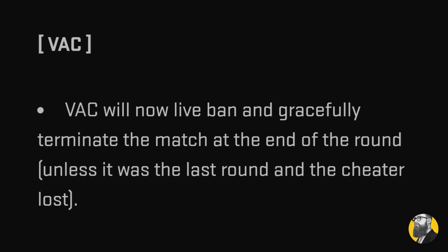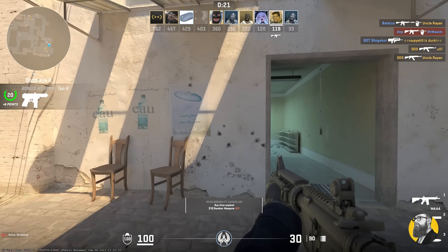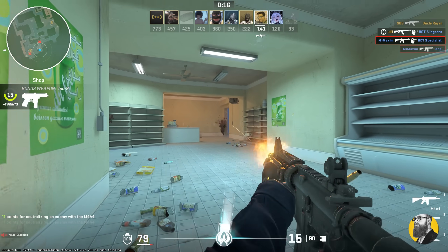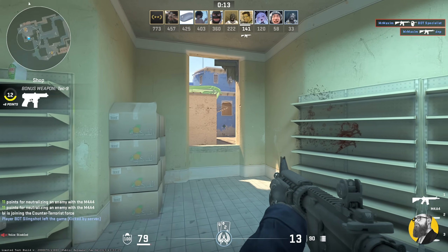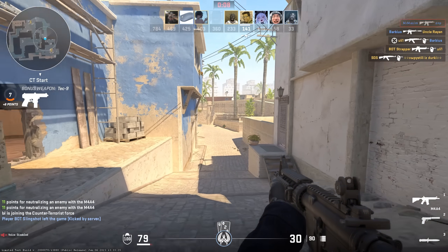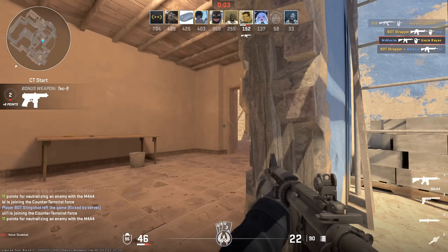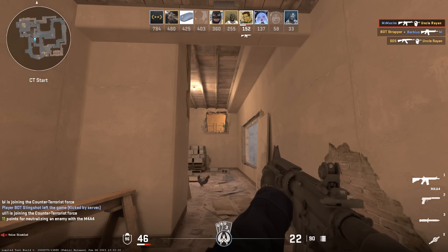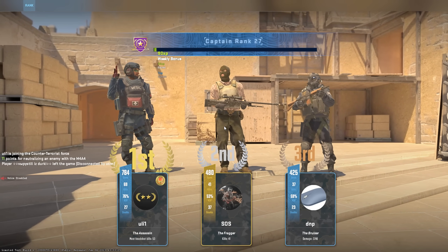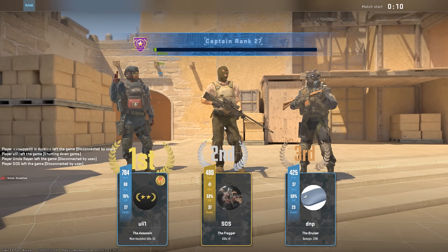Last but not least, the notorious VAC will now live-ban and terminate matches gracefully at the end of the round, unless it was the last round and the cheater lost. The match won't affect anyone's rank, and players not lobbied with the VAC banned player will earn XP for the match. There you have it — CS2's update is jam-packed with features. Sadly, I haven't heard of anyone new getting into this update of the game, which makes me curious if they're ever going to add new people during its limited test. I'll update you on Twitter if I know anything new. What's your take on this update and how long it took to release? Are you excited for the future? Let me know down below. Peace!